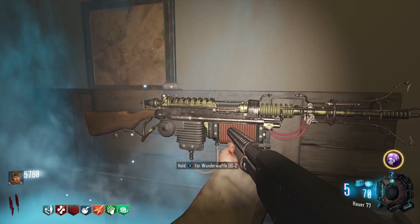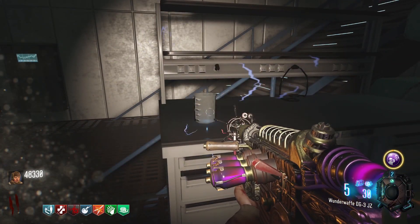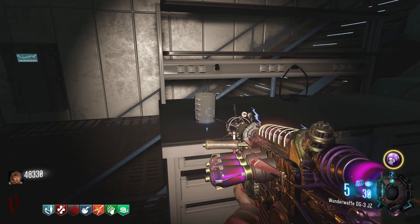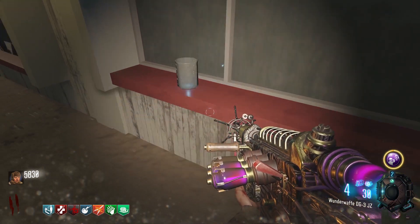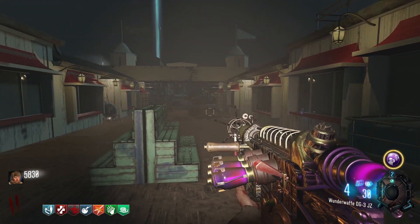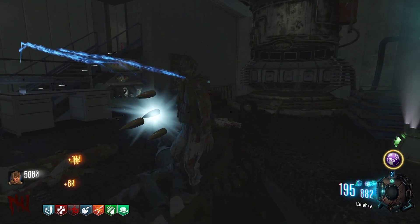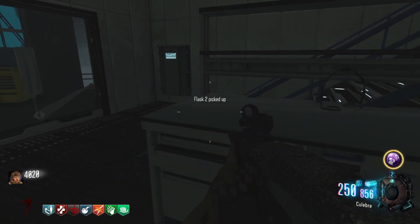You'll now need to obtain the wonder weapon from the box and pack-a-punch it. Then use it to shoot three beakers around the map. One is on the table to the right of the kugel machine. One is on the table to the left of pack-a-punch. And one is on the pier across from where you picked up the screwdriver. The glasses should glow blue if done correctly. Once you've shot all three, you'll now need to collect souls in them. Fill all three beakers with souls and you'll now be able to pick them up.